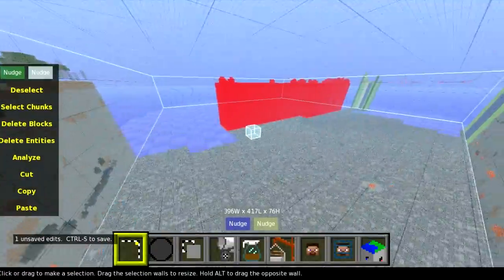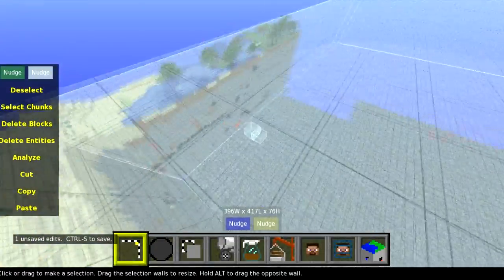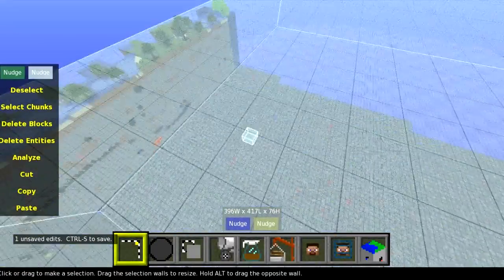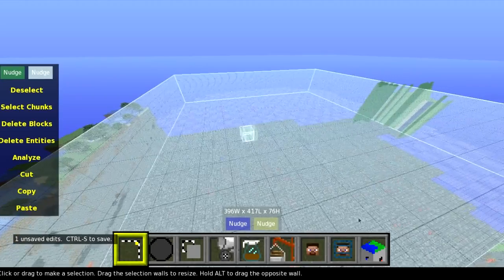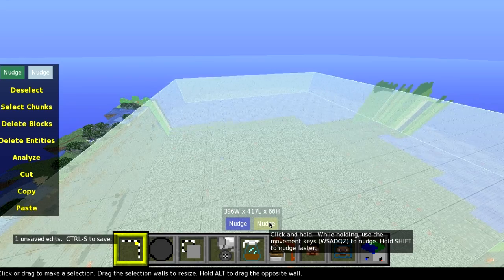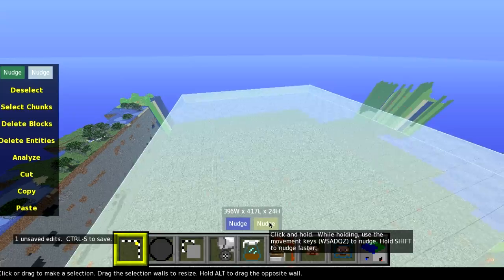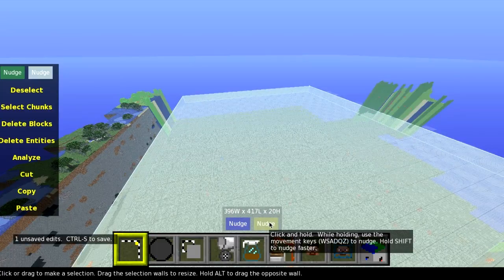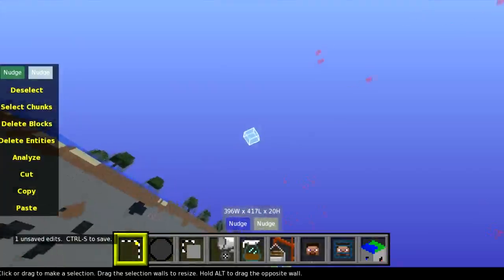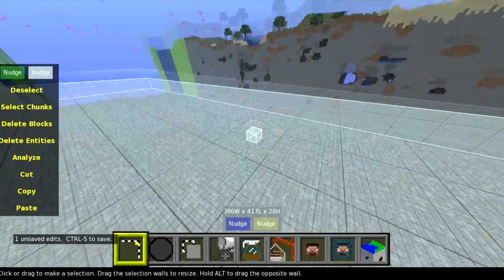Now that we've done that we want to lower the top. Where's our yellow dot? The yellow dot is the top. So grab that and press Z. And now we still have the same selected area. This depends obviously how high you want. I'm going to do it about there. It's still deep enough so that we can dig out lots of stuff, but it's not too shallow.